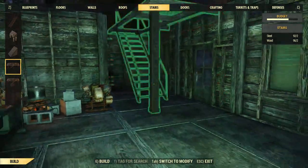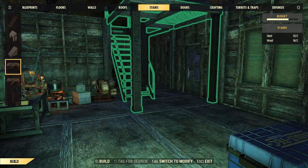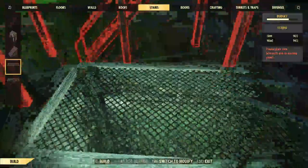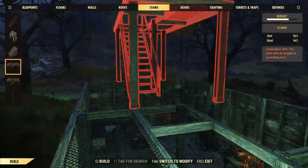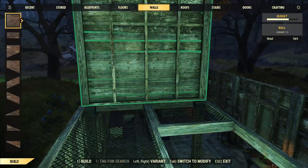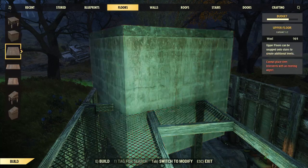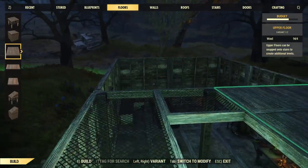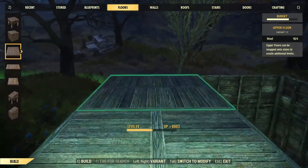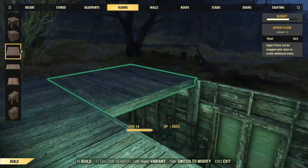I wanted to put these down before. There we go — yeah, I can do that now. Excellent. And now since these are here, I have a nice little turnaround area. Then I can go back over here to the floors — actually yeah, the floors — and build them properly. And we got a second floor in our house. Hell to the yeah!